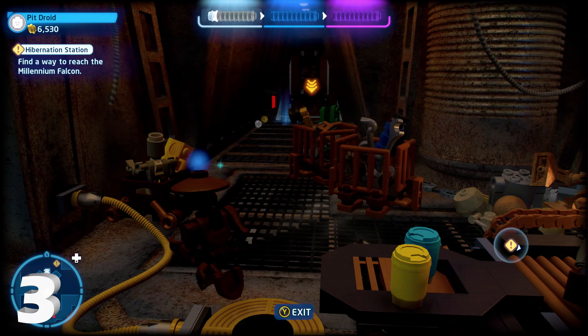Once you get access into this room there's going to be a bunch of junk. Destroy the junk on the right-hand side and that gives you a buildable. Build it to get the conveyor belt moving, then destroy the debris on the conveyor belt so everything falls into the furnace — minikit number three will pop out.